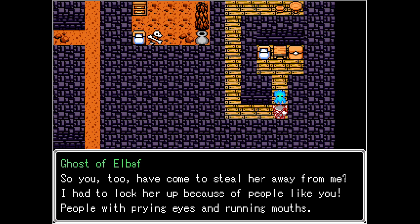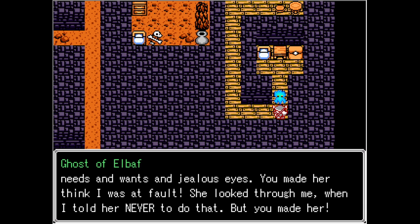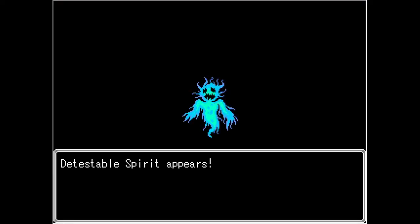'So you two have come to steal her away from me. I had to lock her up because of people like you — people with prying eyes and running mouths.' This is Elbath. 'I knew you were coming for her, for us, but you were all too late. I was the first to act, and for that she was spared of your greed, your need and wants and jealous eyes. You made her think I was at fault. You instilled doubt in my love's mind — you destroyed her, us, and everything I loved.' He has definitely gone off the deep end.